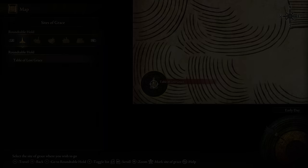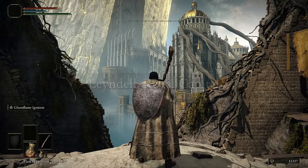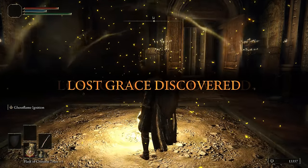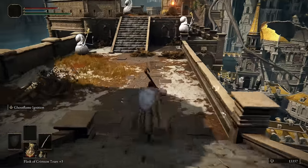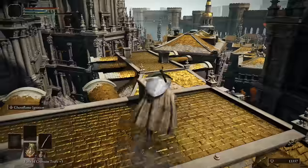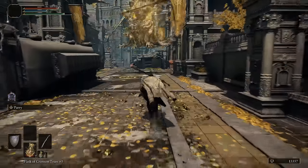You're going to spawn in a closed-off part of the Royal Capital and won't have access to the rest of it. But we can do what's called a Wrong Warp and it works on PC and console. Rest at the Site of Grace, then open your map and travel to the Table of Lost Grace. The trick is: once you click travel, you need to force quit Elden Ring the second the loading bar at the bottom hits 100%. If you timed it correctly, you're going to show up at the first area of the Royal Capital. Before you do anything else, go inside the room to your right and hit the Site of Grace — otherwise if you die, you won't spawn back here. You don't have to fight a single enemy; just run past everything on the path shown, and jumping down to the rooftop is the fastest and safest way through.